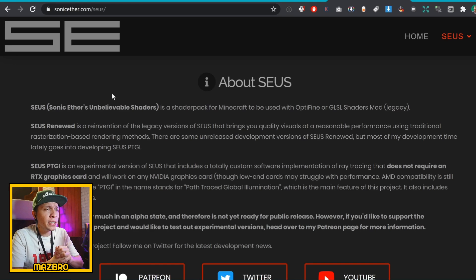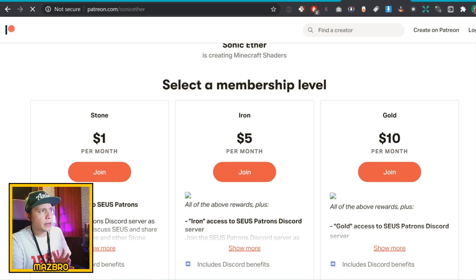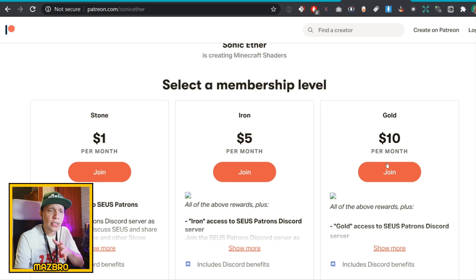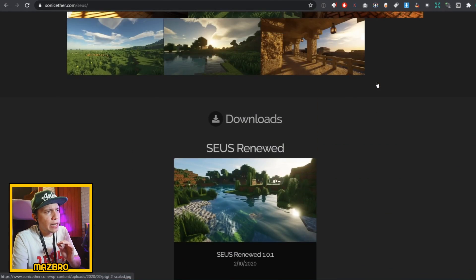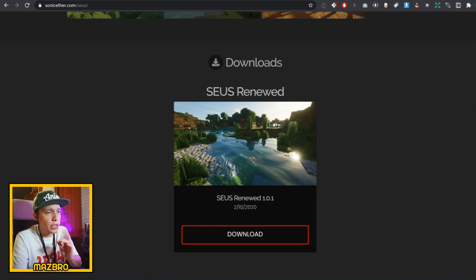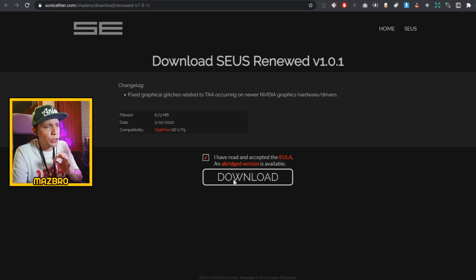Now that that's done, let's go download some shaders. I'll show you the trusted ones — the ones I don't really trust, I'm not going to link. The first one we're going to install is SEUS (Sonic Ether's Unbelievable Shaders). This is a really good shader. If you want the latest version you can find it on Patreon at patreon.com/sonicether, but you'll need the ten-dollar-per-month package. Let's just download an older version — scroll down and you'll find a download link for SEUS Renewed 1.0.1.